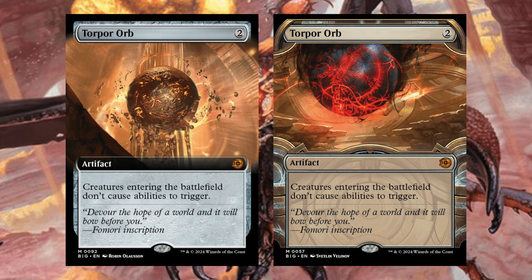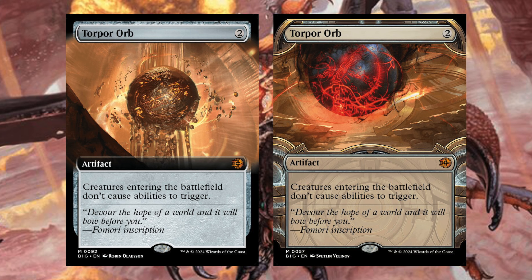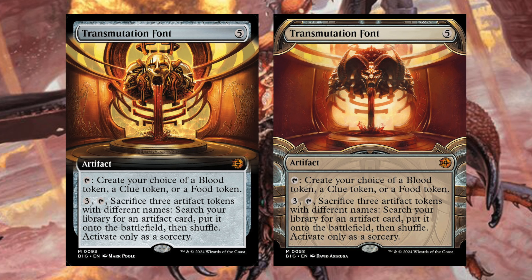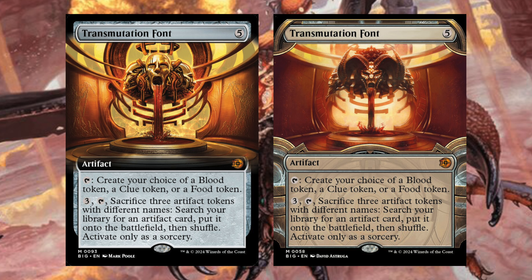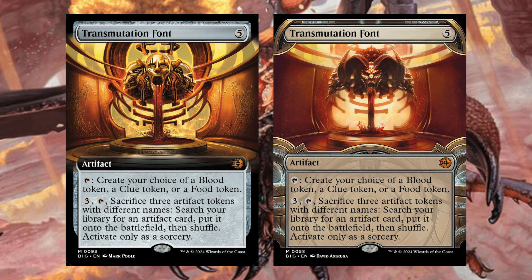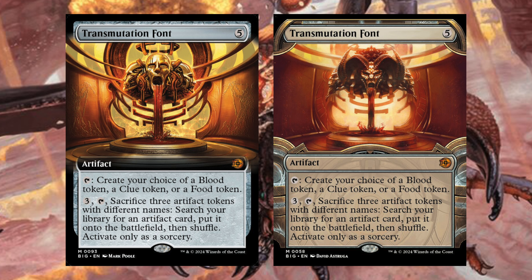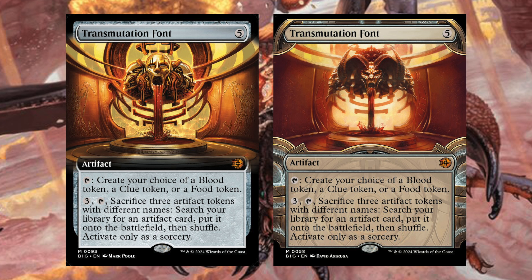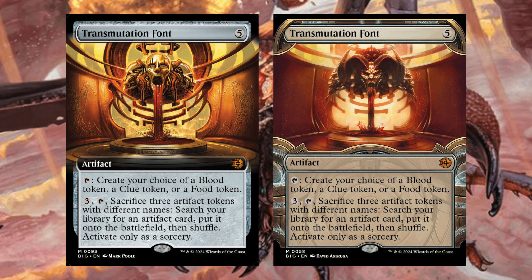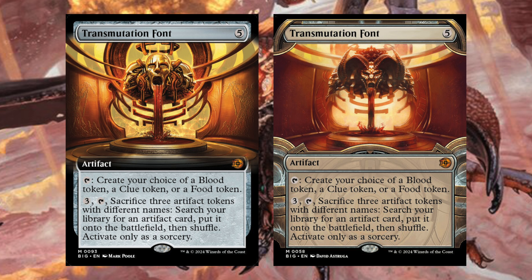Next is Torpor Orb — an artifact with creatures entering the battlefield don't cause abilities to trigger. It's a reprint; not sure why they decided to print it here, but cool to see. Then Transmutation Font — five generic artifact. Tap: create your choice of a blood token, a clue token, or a food token. Three, sacrifice three artifact tokens with different names: search your library for an artifact card, put it onto the battlefield, then shuffle; activate only as a sorcery. My mind immediately goes to getting Academy Manufacturer onto the battlefield — having three differently named artifact tokens is not that hard anymore, and you'd be pulling the best artifact out of your deck every turn. Very busted card.